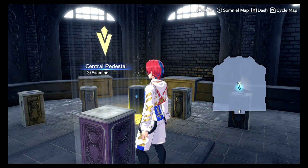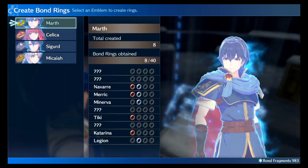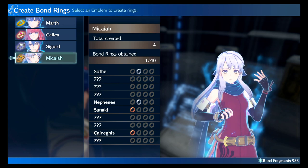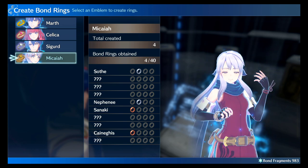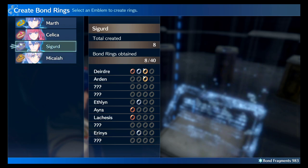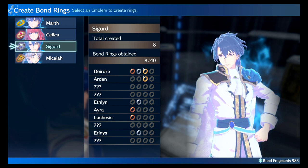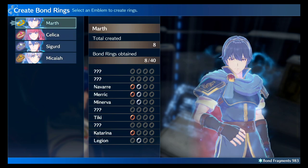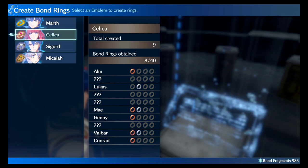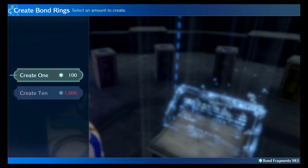To get bond rings, go into your Somniel and go to the ring pedestal, then select 'Create Bond Rings.' As you get more emblems, each emblem has their own set of 40 bond rings — 10 characters with four rings each, varying in rarity or tier. You just use your bond fragments to do this, so it doesn't cost any money. The goal is to get the highest tier of every bond ring. It goes bronze, silver, gold, and I believe platinum is the last one — the higher the ring, the more stats it gives.